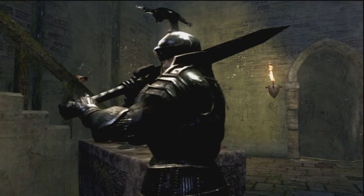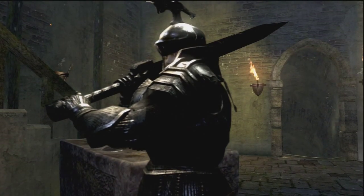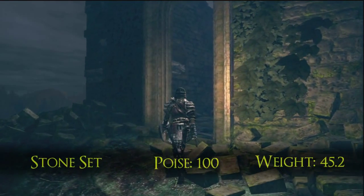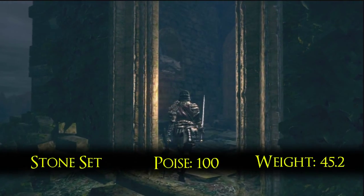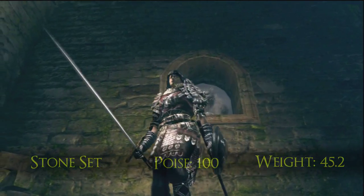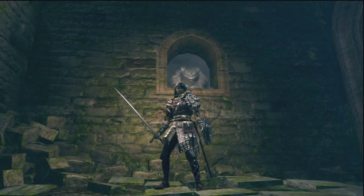Tarkus may have been a special member of that group. And finally, the Stone set. It's comparable to the Giant's armor — it has better defense out of the box, but can't be upgraded. I've speculated before that it was created in Oolacile, and that's all but confirmed now.